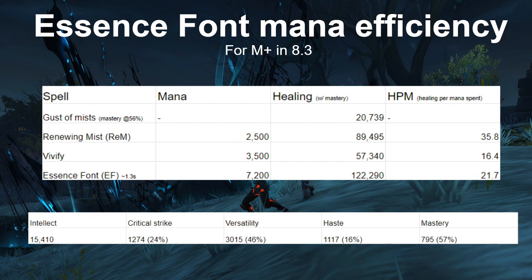Vivify does 57,000 healing with a healing per mana spent of about 16.4. For Essence Font in Mythic Plus, most of the time you just care about getting the HoT out or channeling it while moving, so you usually cancel the cast. If you channel for one global you get two bolts; if you extend it about 0.9 seconds more you get one extra bolt, but the HoT is already on everyone. The mana spent is 7,200 and the healing is about 122,290 — assuming it goes on five party members and all five get all the healing — giving a healing per mana of 21.7.